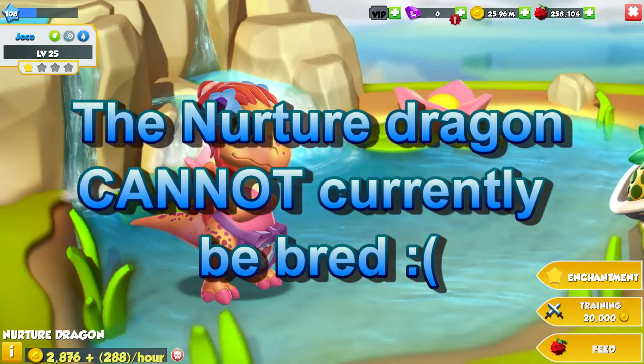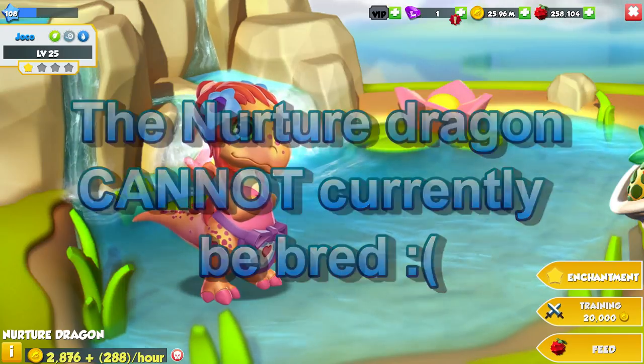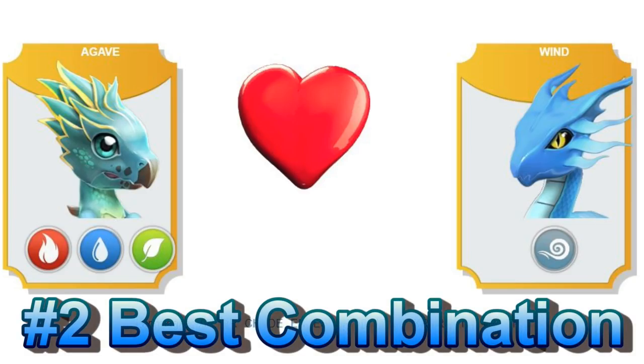Apart from the Elixir and Agave dragons, the other three possible outcomes have extremely low breeding times, so this combination is really good and I would recommend it for anybody that has a Nurture dragon. However, the Nurture dragon is hard to get since it isn't available to breed currently, so the second best breeding combination would be the Agave plus Wind Dragons.